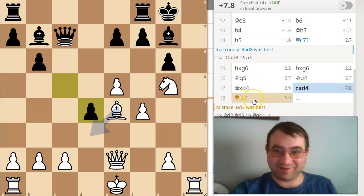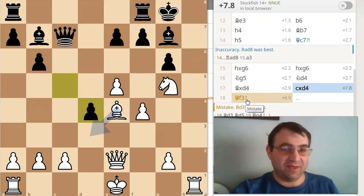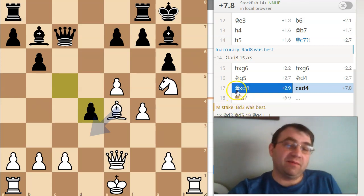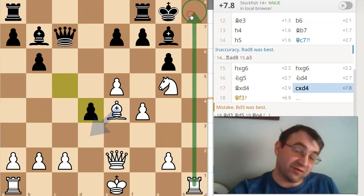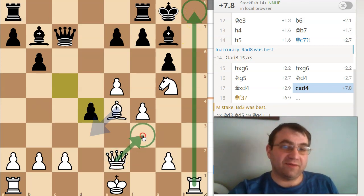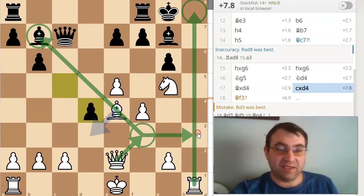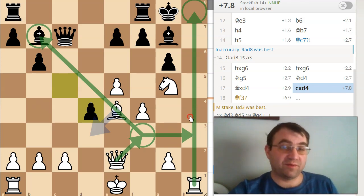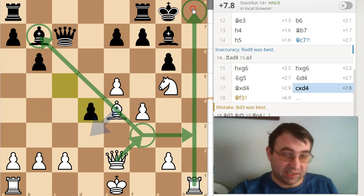The computer says Bishop d3 was best, and I made the move Queen f3, which is winning. What I'm keeping in mind when I'm playing Queen f3 is I'm trying to make this tactical idea of Rook h8 work, basically. I want to make this threat with tempo — I want to play Queen f3, which threatens to win a piece, but also threatens to get my Queen to the h-file. By threatening to get my Queen to the h-file, I'm making this idea of sacrificing my rook with Rook h8 work, because if my Queen was on f3, it would be winning.